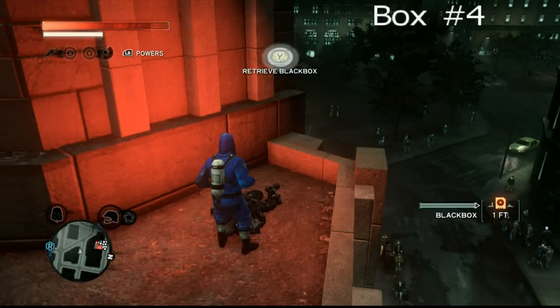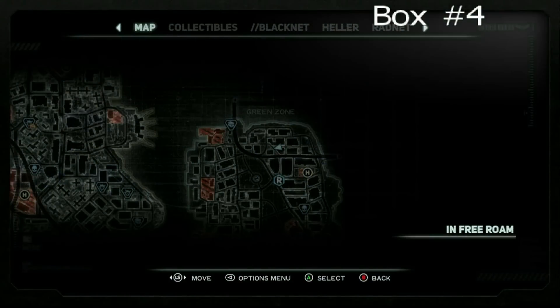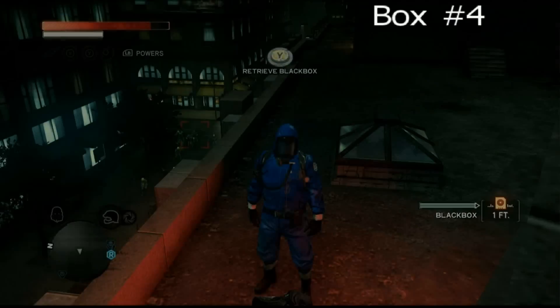Number 4, up in the corner of this building, as you can see, right in the corner. The coordinates for that are 846/1203 for black box number 4 in the green zone of Lincoln Meadows.